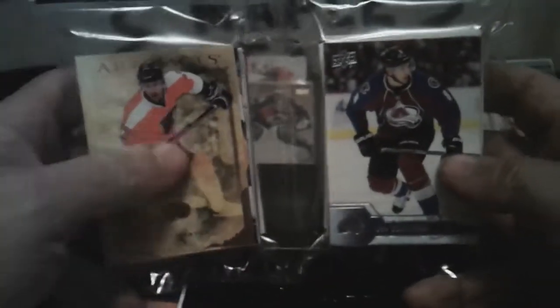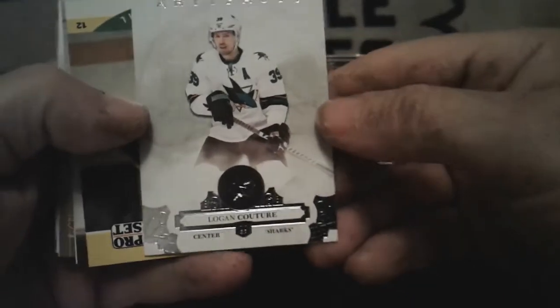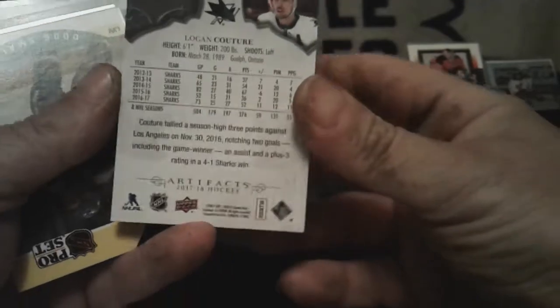The other two packs were one dollar packs. This one here is a four dollar pack and I bought it because of this rookie card, so hopefully I'll get my four dollars worth. This last pack is another four dollar pack and I bought it because of this artifacts card. And if you look in here you can see there's a die cut — die cuts you usually get a couple of dollars for.